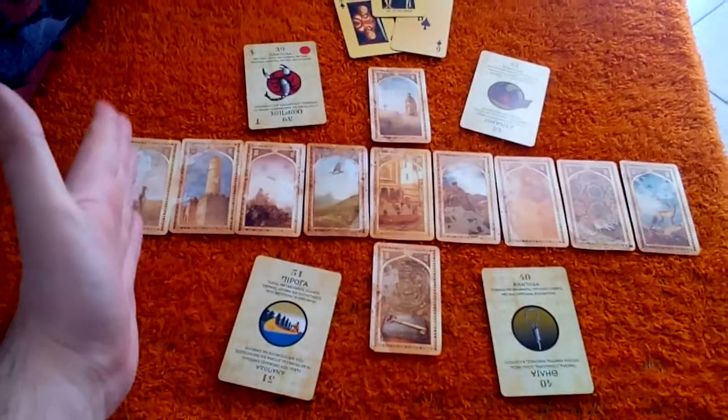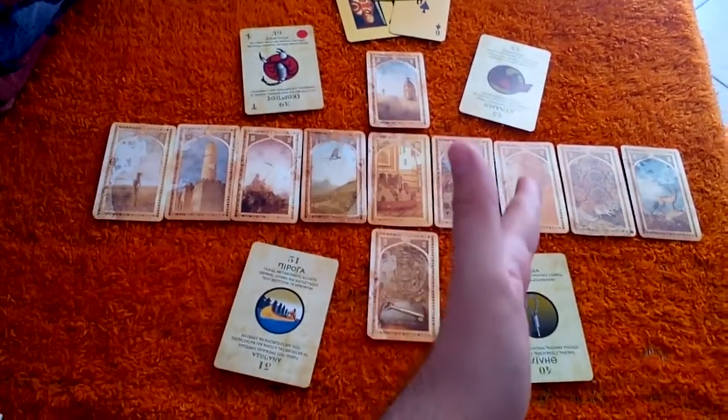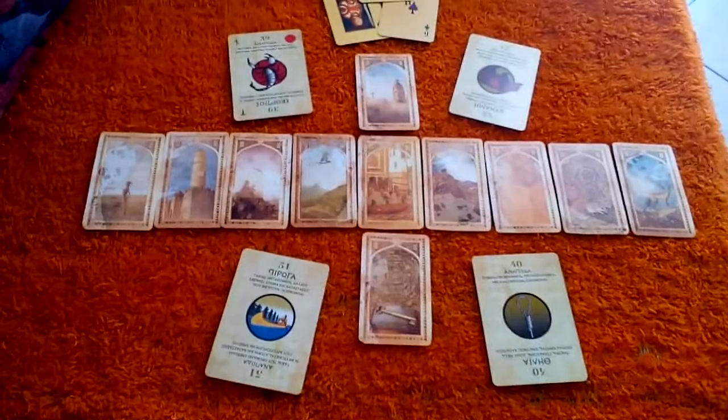Then you have cards 2, 3, which show what's going on in the present — details about the present. Then 4, 5, 6, 7 is the past. And 8, 9, 10 and 11 is the future.